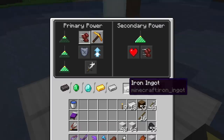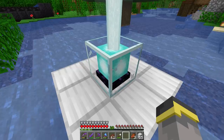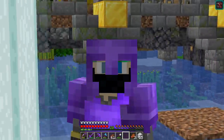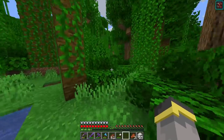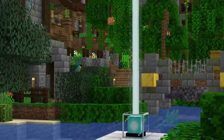To activate an effect, put a tribute material in — iron or gold works. Then confirm your selection. Give it a second and you'll see the effect appear in the top corner. With Speed 1 selected, we actually move around a little bit quicker, which is pretty cool.